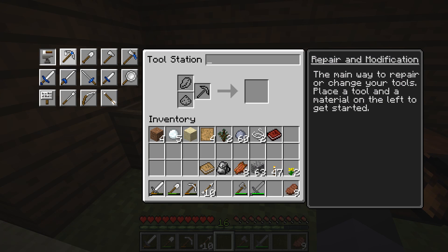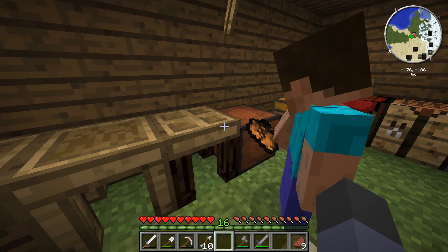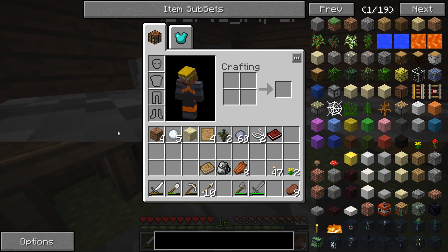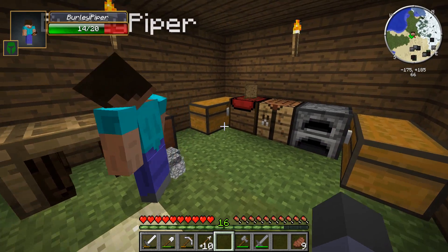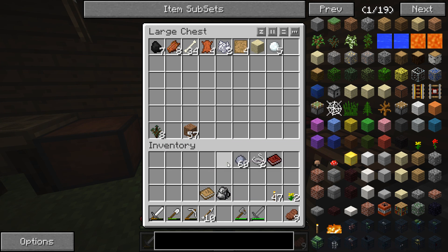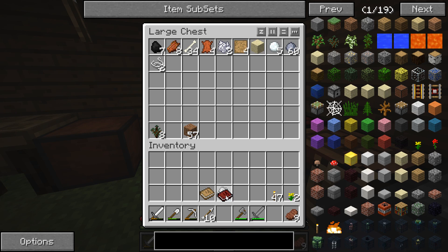So if you want to make a fully stone pickaxe, look in the tool station — you need a pickaxe head, a tool binding, and a handle. I'm going to throw you some cobblestone. You're going to make this now. Oh, it's going to be hard. There's some cobblestone for you.